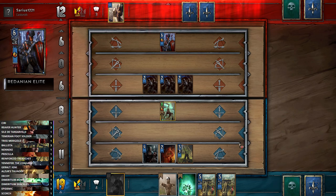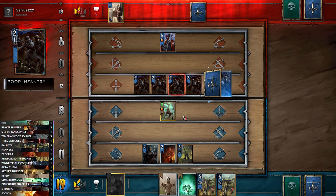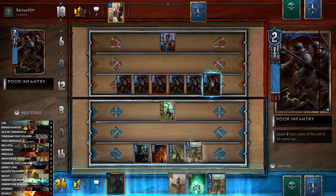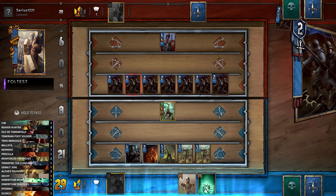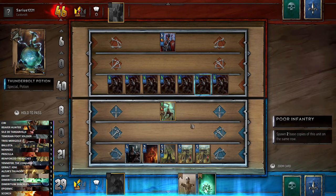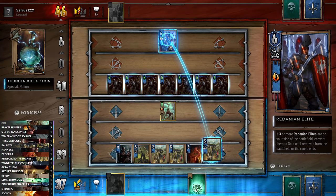Priscilla is back out of the graveyard — we'll get a Trebuchet on the board as well. We can then Decoy the Priscilla and get another card out of our deck, which we've already filtered by playing the Temerian Foot Soldiers and Reaver Hunters, so we're more likely to get something good. That's why you include those cards for deck thinning. I'm totally expecting him to try and buff his infantry — we'll start killing his infantry with the Ballista.